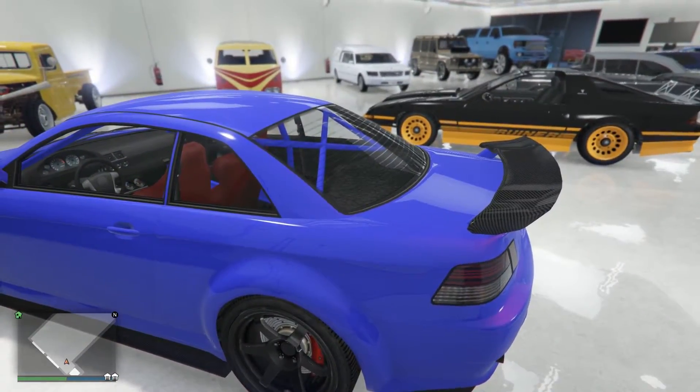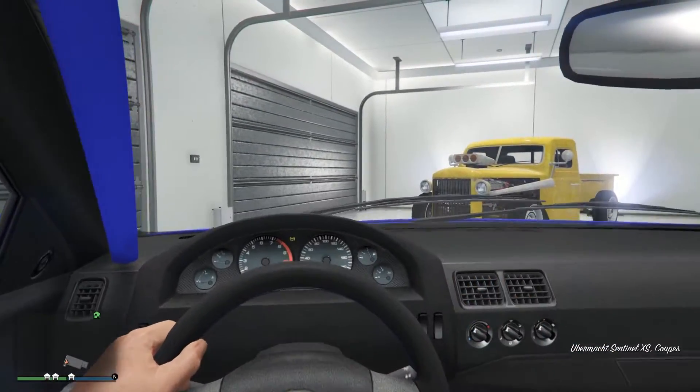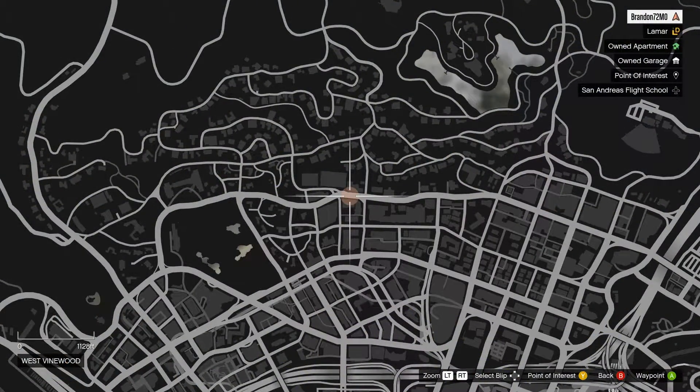The car comes with all the upgrades you see here, and let's take it out and see what it looks like in its natural habitat. In case you're wondering where this car can be found, you can find it at this intersection that I'm pointing towards right now.